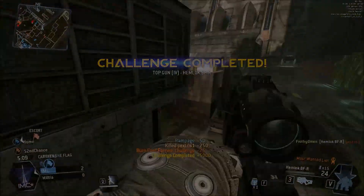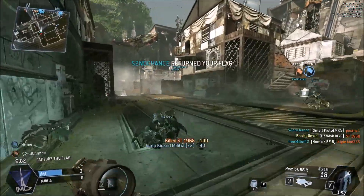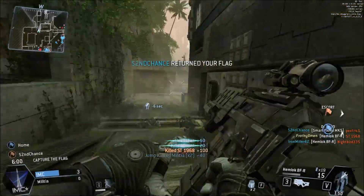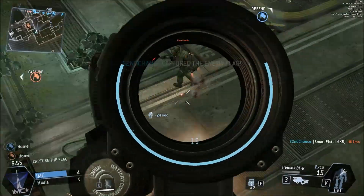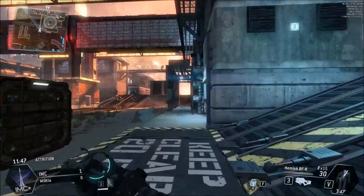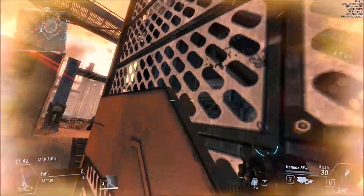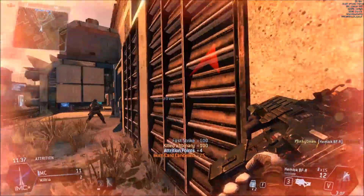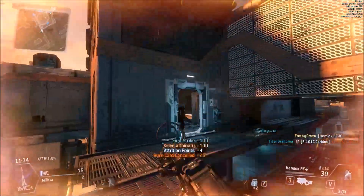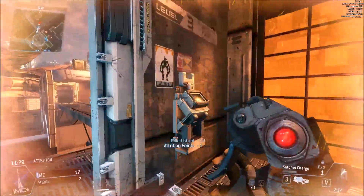While in these clips I'm generally using satchel charges, I actually recommend arc grenades with this class. Arc grenades do at least 100 damage — I'm not sure of the exact numbers, as they're not yet released — but you can kill a pilot in 2 arc grenades, so it's safe to assume they're dealing at least 100 damage each. So, 100 plus 60 plus 60 is enough for a 2-shot kill, as long as you get an arc grenade to hit an enemy. All of a sudden your 2-burst kills are turning into 1-burst kills, so I very strongly recommend arc grenades.